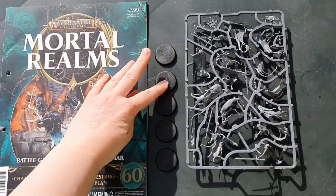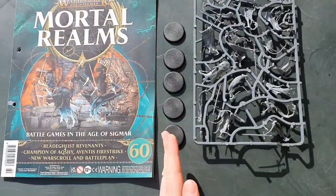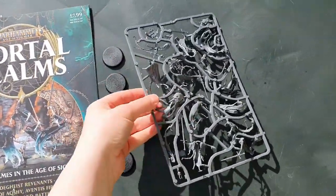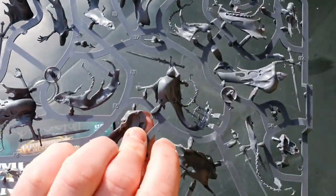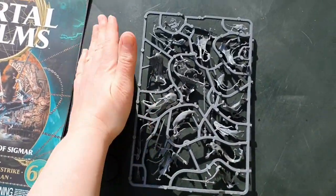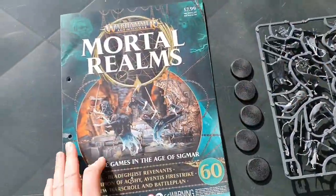You get one, two, three, four, five bases — they've included all the bases this time, so we're on a good thing here. And here are all the Nighthaunt figures. I've not put them together yet because I'm still working on my other figures, but I will be putting them together next week instead.